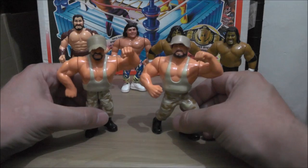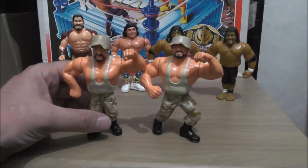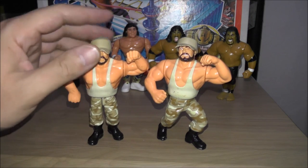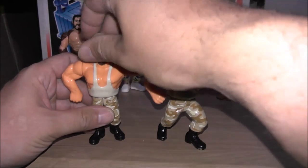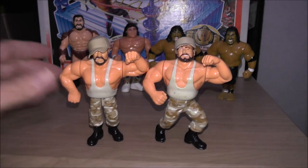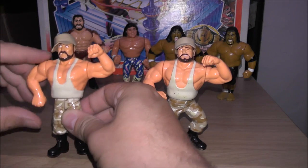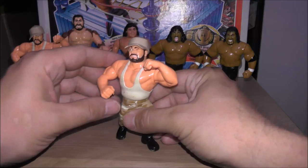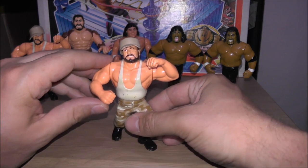We have the Bushwhackers — this is kind of a repaint of the previous version. These were single carded figures, whereas the first version was a two-pack. This time around they got the hats. Although these are repaints, they have switched the heads around — so Butch now has what was Luke's body. Luke does the Down and Out Blaster, which is the stomp — the same name that Butch had in the previous version. And Butch with the Down Under Pounder.